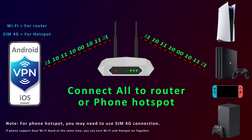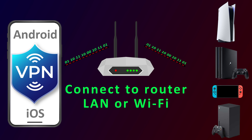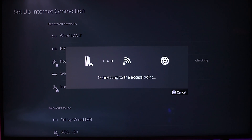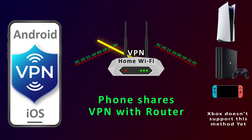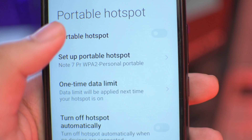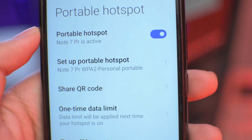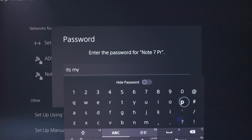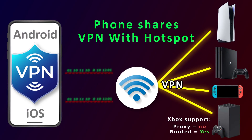Step 2: Connect your phone and console to a router or SIM card connection. If you want to share VPN from your home Wi-Fi, make sure both the console and phone are connected to the same router. Here I connected my phone to the router, and my PS4 and PS5 are also connected to the same router. This way the VPN will share from your phone to the gaming console and the router will handle it. If you want to share VPN with a 4G SIM card connection, first turn Wi-Fi hotspot on your phone and connect your console to your phone hotspot. With this method, you share VPN through the phone hotspot to the console.